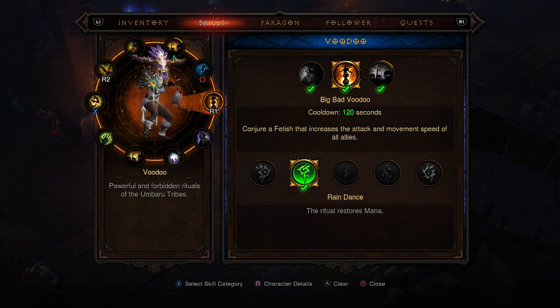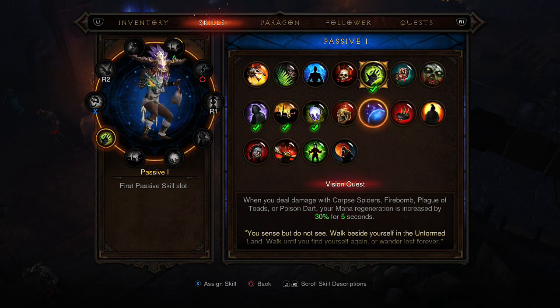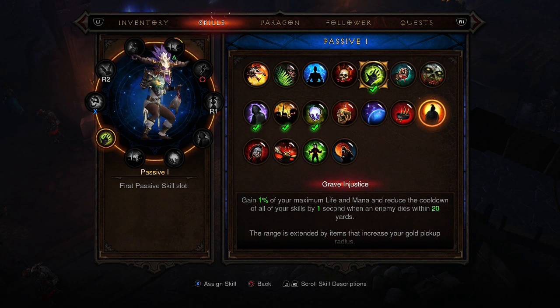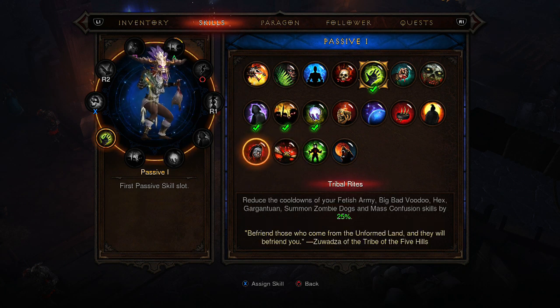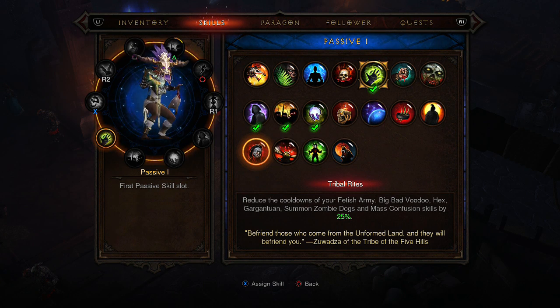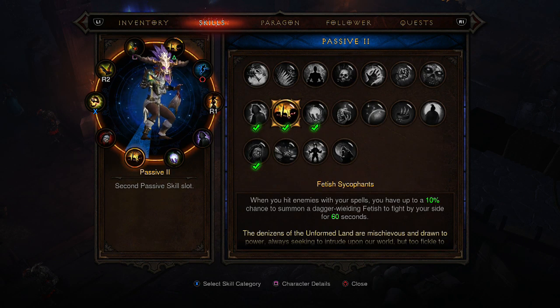For the passives, I've got Bad Medicine — when you deal poison damage to an enemy, its damage is reduced by 20% for three seconds. I actually should change this; it reduces the cooldown of your Fetish Army, Big Bad Voodoo, Hex, Gargantuan, Summon Zombie Dogs, and Mass Confusion by 25 seconds. It used to be a poison pet build I was running — I've probably not saved it before recording this video, so my bad on that.